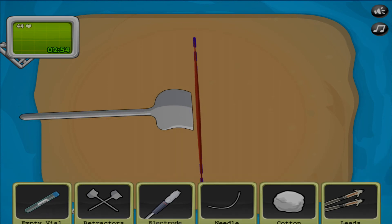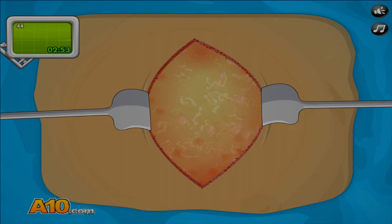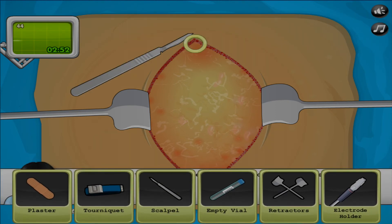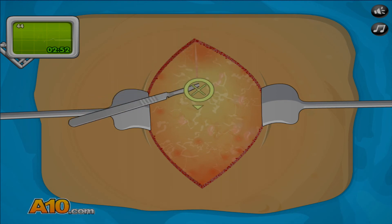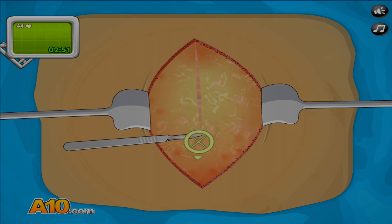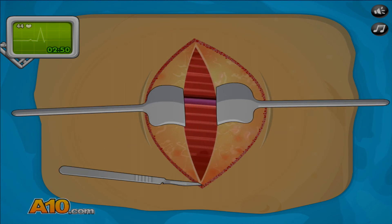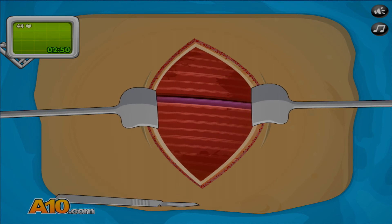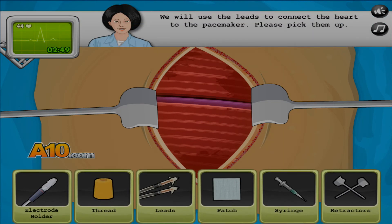Now pick up the retractors from the table. One goes in here, the other one in there. Oh wow. Pick up the scalpel once more. We cut. 44 beats — is that per minute? Yeah. We'll use the leads to connect the heart to the pacemaker. Please pick them up.